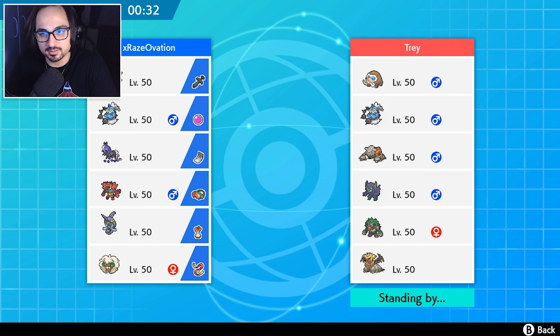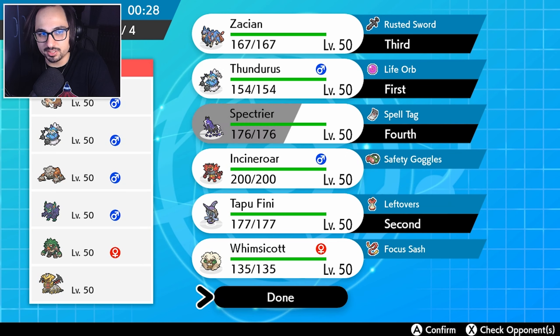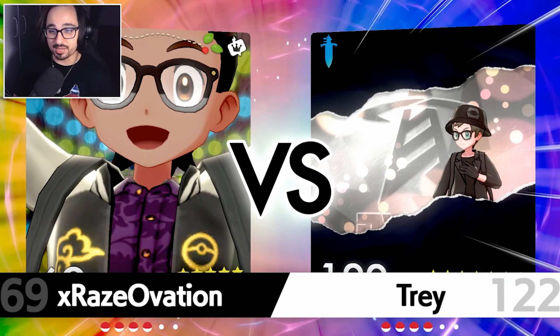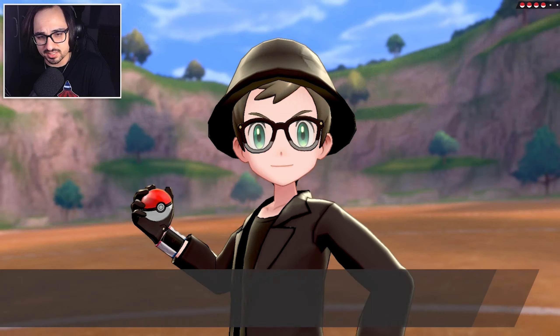Our only way to deal with Giratina is going to be Zacian. I don't want to lead with Zacian, though. I'm going to go Thundurus and Finizen, bring Zacian in the back, and maybe Spectrier. We don't really need speed control against this team — we have all the speed control we need with Thundurus. Our Dynamax option is always going to be our Thundurus. They might want to Dynamax their Giratina, but I don't think there's much Giratina can do.